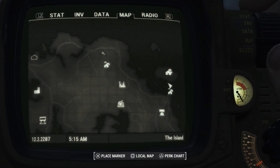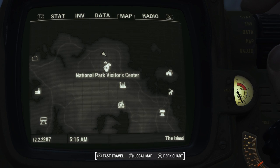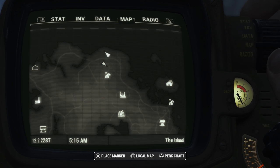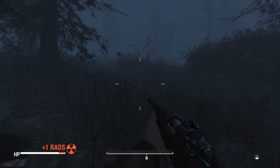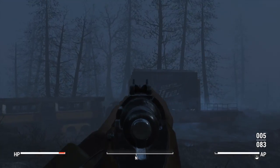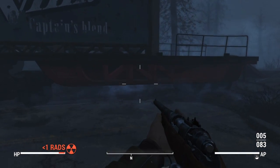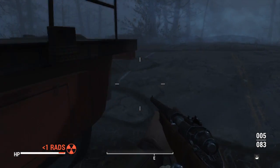From Far Harbor, you want to come up north from the National Park Visitors Center, and right over here you'll find an abandoned container — a VIM container, Captain's Blend VIM — which is basically a green one.